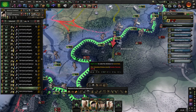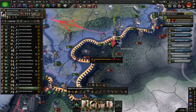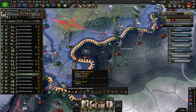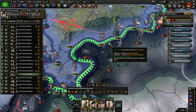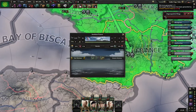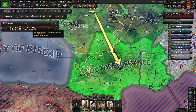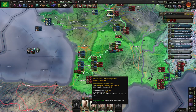It looks like we might be able to get rid of a motorized infantry division here, which actually has some tanks as well. We have complete air superiority now, so perhaps more close air support attacks would be helpful.